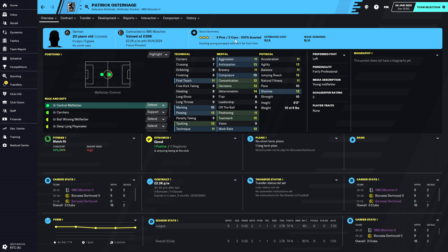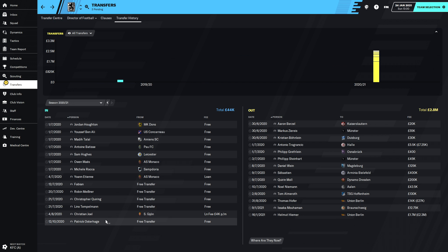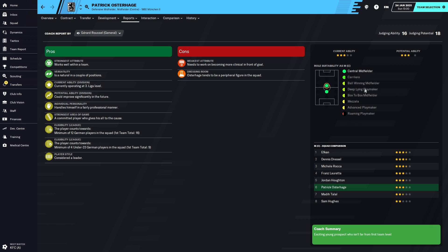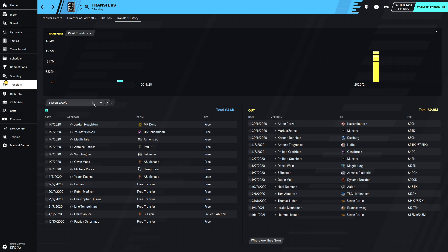We did let one player go on a free, and the only person we've brought in to our team at this moment is a three-star current ability, three-star potential, maybe four-star player - just someone we can potentially sell on next season if we don't need him anymore. It's a bit annoying selling Helmut Heimer because he is four-star now, but we have got a suitable replacement in the name of Brock.